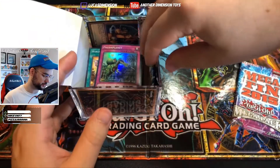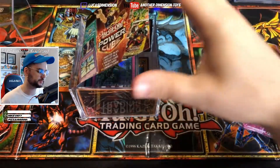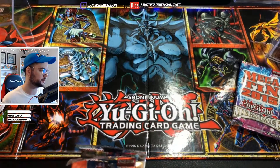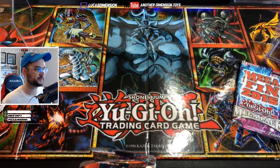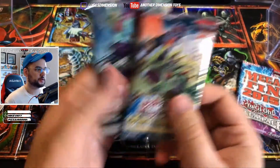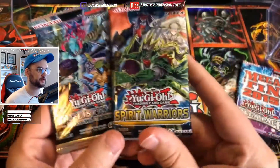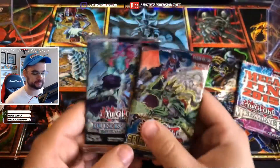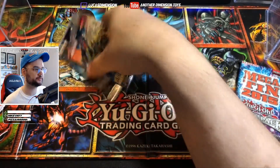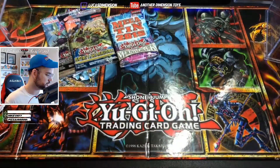All right, so let's see what else we got in here. Those purple and green cubes all had legacy packs in them, so I'm pretty sure that's why they got targeted for the resealing. All right, we got Dimensional Guardians and Spirit Warriors - I like Spirit Warriors, one of the better five-card packs that come in these mystery cubes.